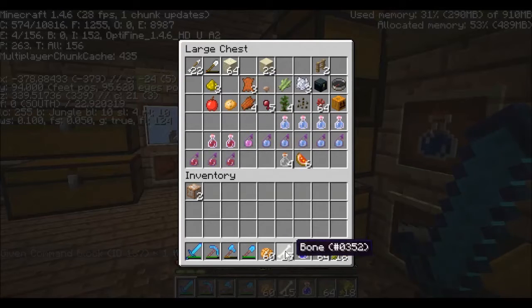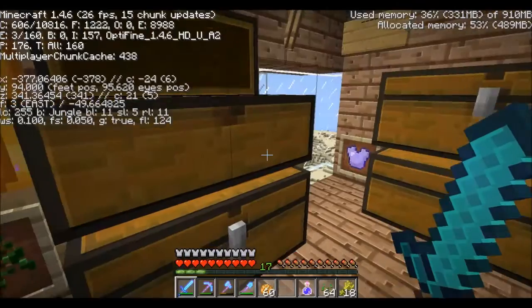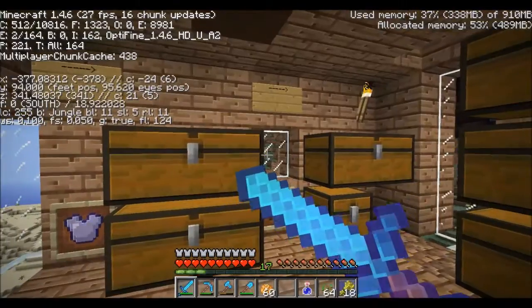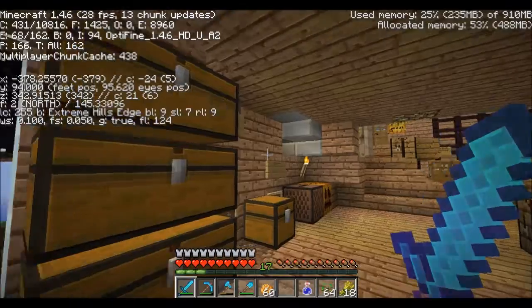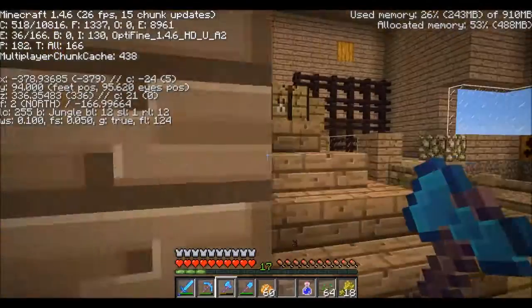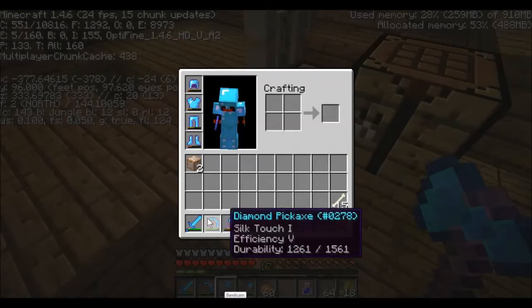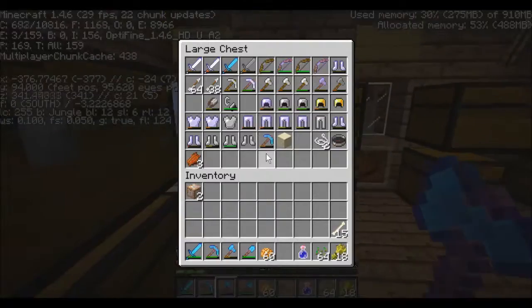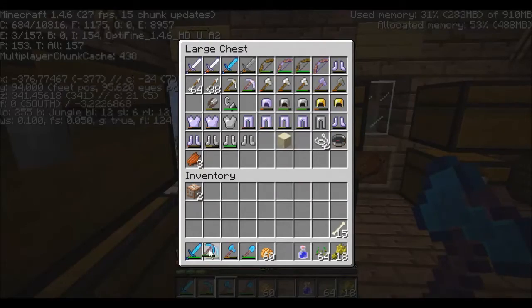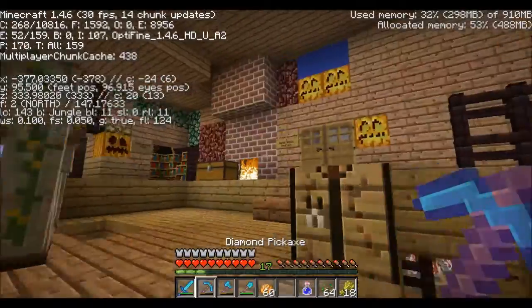Let's get some bones just in case we see some wolves — probably not. Let's get some wood too. Thank god I have this Efficiency V axe — by the way guys I upgraded to Efficiency V. Oh no, not my Silk Touch pick — where's my — there we go. That pick is my Fortune pick, just in case I find something like diamonds.